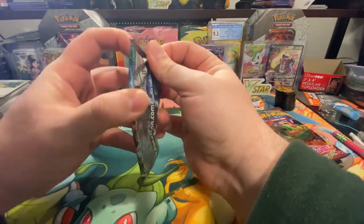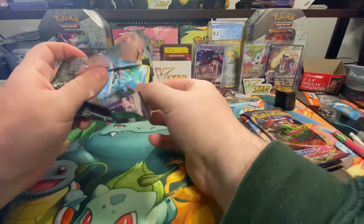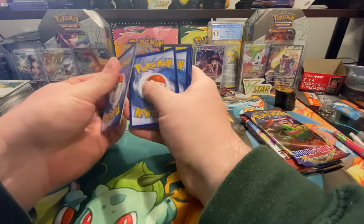Sun and Moon — here we go. I forget if Sun and Moon is three cards; I don't think so, I think it's four cards. Code card, one, two, three, four.